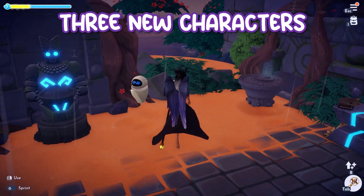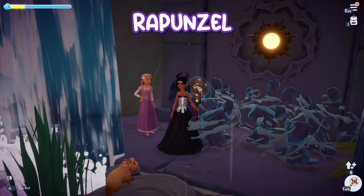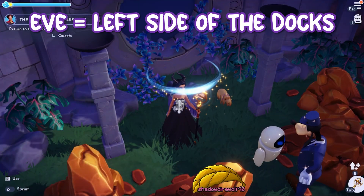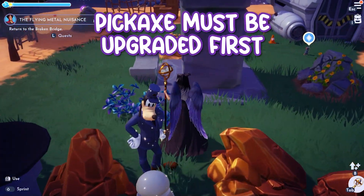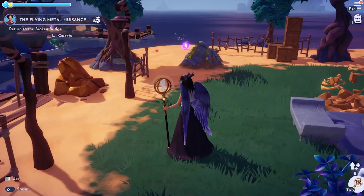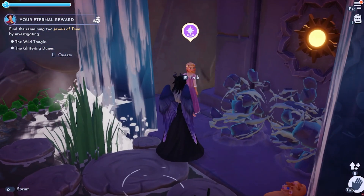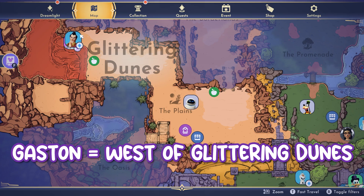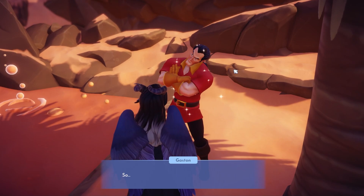There are three new characters you'll be able to interact with in the DLC: Eve, Rapunzel, and Gaston. Eve is on the left side of the docks near the spaceship — you'll need to wait until your royal pickaxe is upgraded to access this area. Rapunzel is on the far east side of the grasslands, tucked behind the waterfall. Gaston is on the west side of the Glittering Dunes near the quicksand — be prepared, he'll be super thirsty.